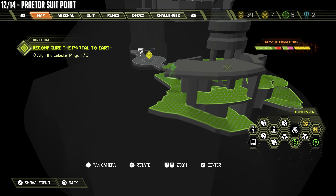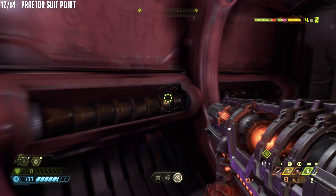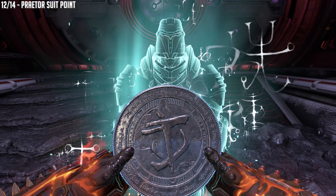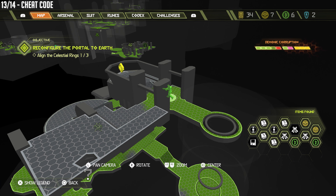As the objective takes you forward, there's not much left, but you're going to see the actual Praetor suit hologram kind of in the background as you're approaching. Just go to the back of the room — no biggie.